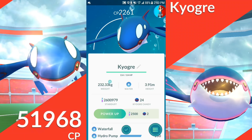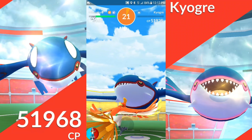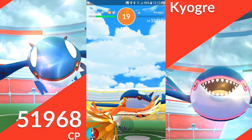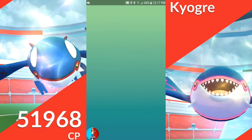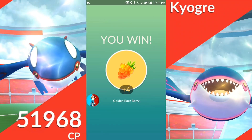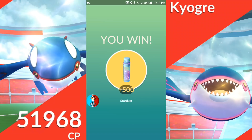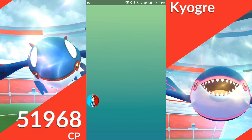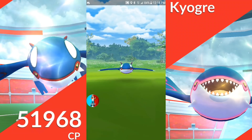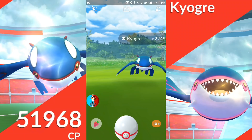You've seen me catching Groudon — I was hitting excellent after excellent after excellent, had it down quick. It wasn't so tough. But with Kyogre, it's just that position where it is on the screen, the circle, how far back it is. Every little variable is just challenging. Not annoying — challenging, right? Alrighty.